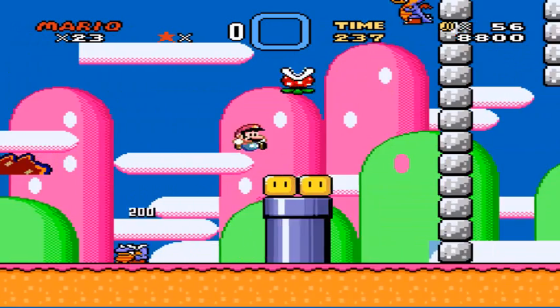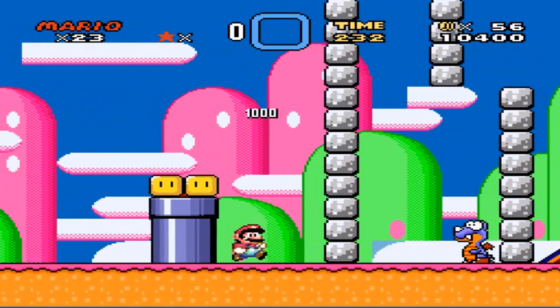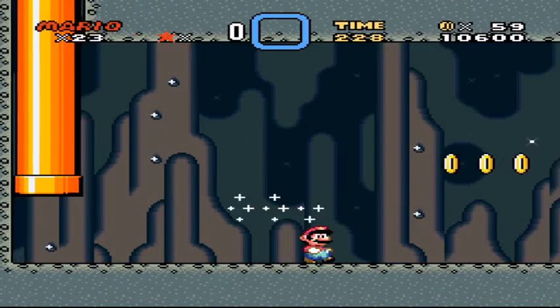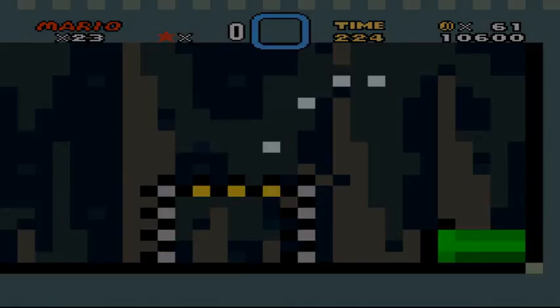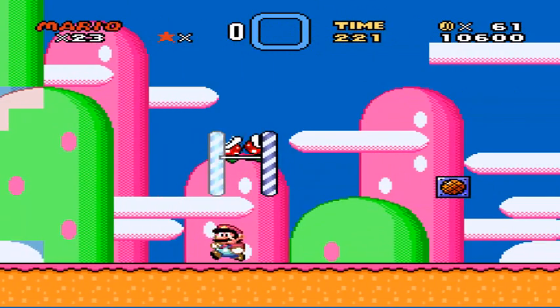Oh, hello, Mr. Floating Bush. Oh wait, I have to be big for this part. What is down this pipe? Oh, an unchanged level and no Yoshi coin. Oh, that means all the other Yoshi coins are, like, gone now.